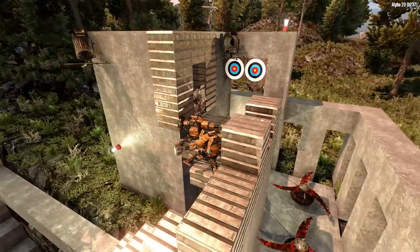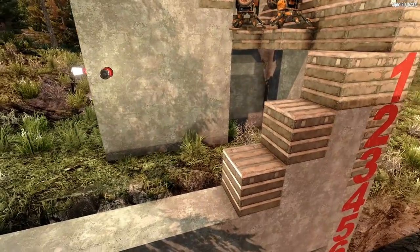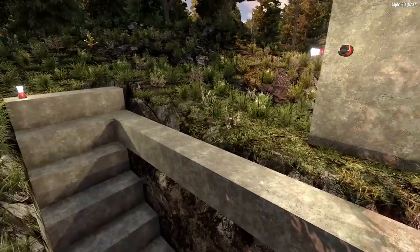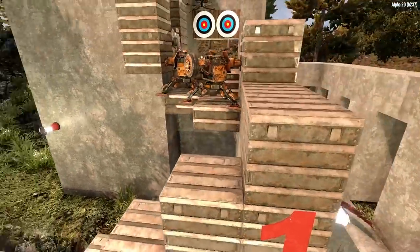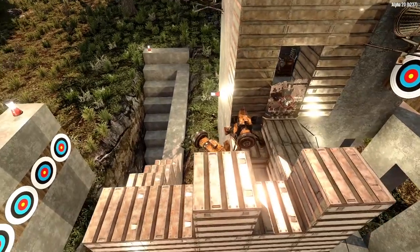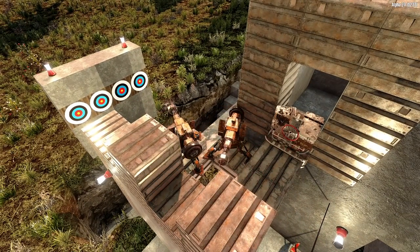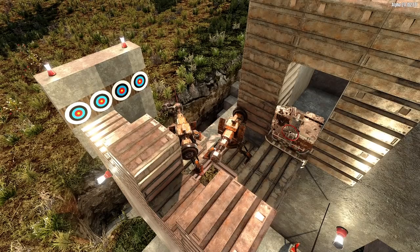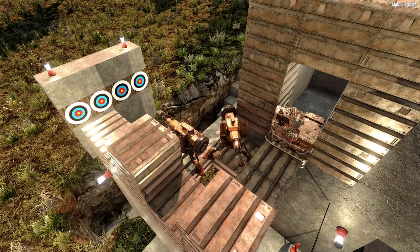I spent some time building a smaller version of the AFK base that we're accustomed to building. So let's give a quick rundown of how this works. Zombies path up, they jump up the stairs, they come around, and we have two sledge turrets. The sledge turrets are fitted out with mods such as the flaming mod, the rad remover, as well as the weighted head mod, which will give more knockdowns.